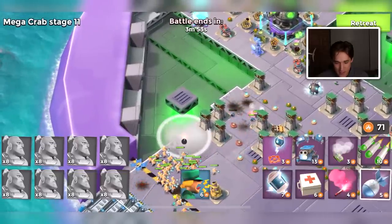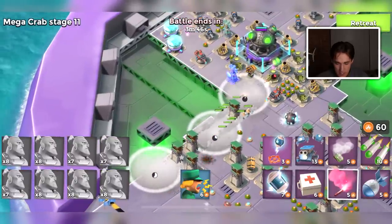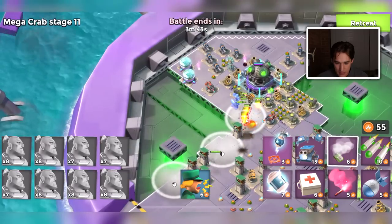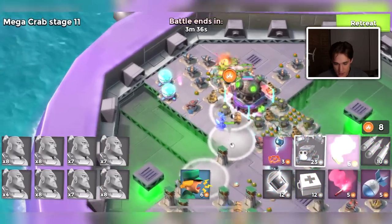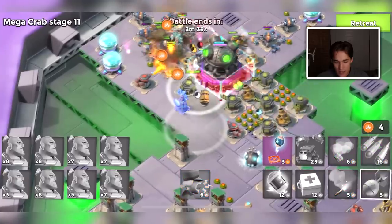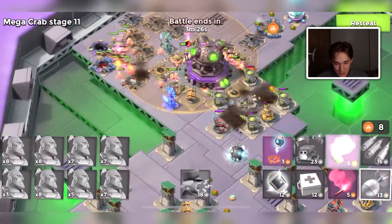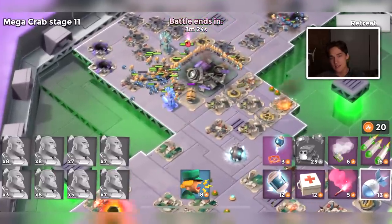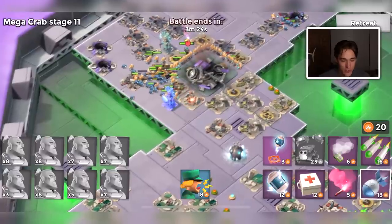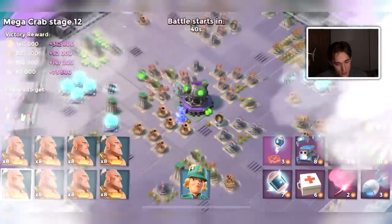I hit stage 10 and it kind of looks like I got a different ability for my troops — like I lost my troop speed and maybe got life leech instead. Actually, I just thought of a way the Mega Crab speed run could work: instead of using all 40 attacks, it should be how fast can you beat stage 60? The entire challenge is just working your way up to stage 60 — forget about wasting all your attacks. That would never work for a speed run, but 'how fast can you beat stage 60' could work.